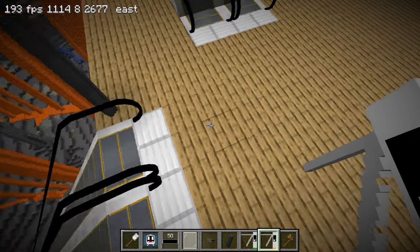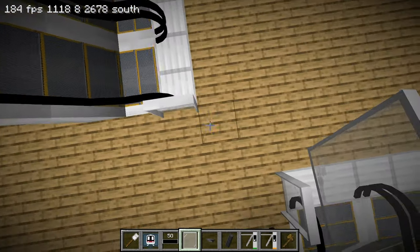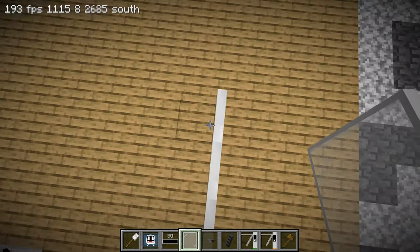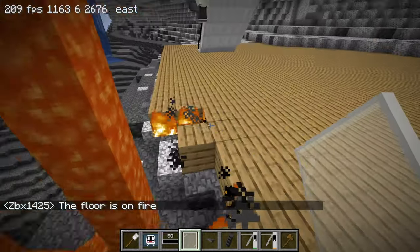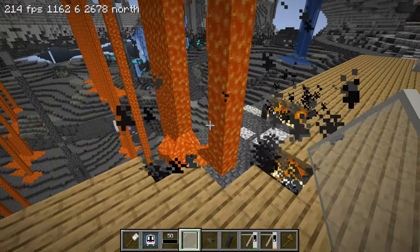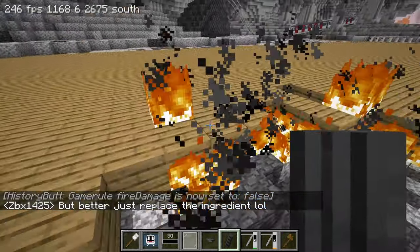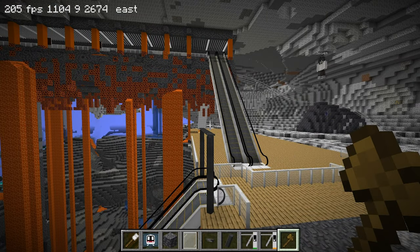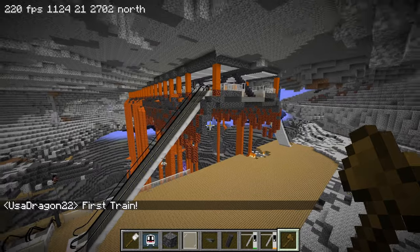Thinking about where to put ticket barriers because there's not much space here — people might have to walk this way and go to the ticket machines. Is there a game rule to turn off burning? Yeah, might be better to replace it. I do have to go soon, so I think I'll wrap it up here and decorate the concourse a little bit more later.